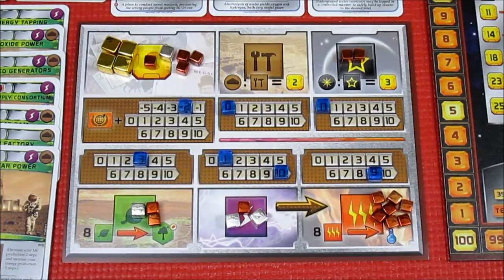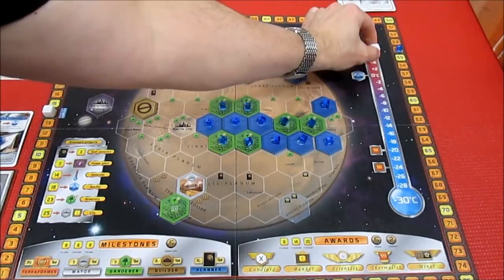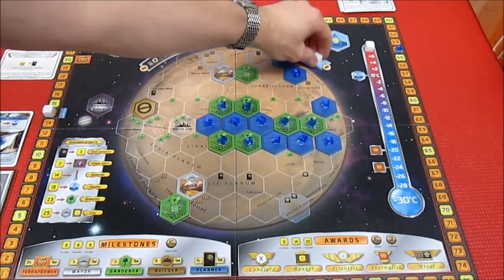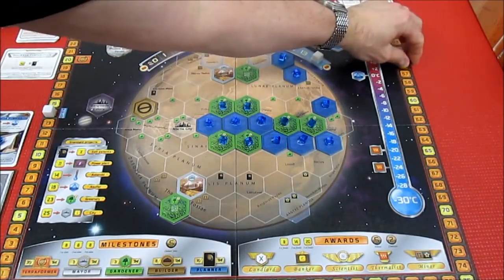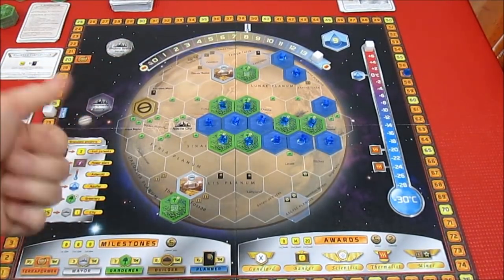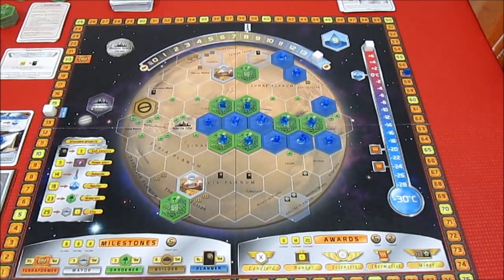We've just raised the temperature three times — I think we just pulled it off! We terraformed Mars on generation 14! We've pumped up the temperature one, two, three times to plus eight. All water tiles are out. Oxygen is at 14 — the maximum. Terraform rating goes one, two, three to 57. We won!